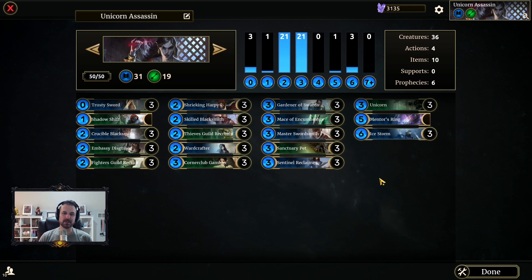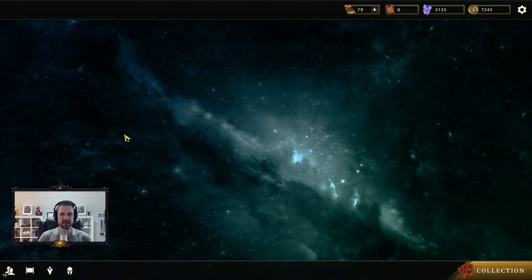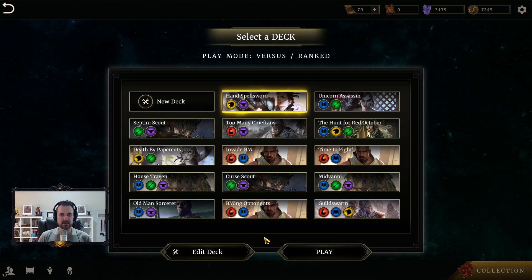Originally I also thought I might use Swift Strike or Telekinesis, but I'm having a hard time fitting them in because I need some defensive tools to survive to get there. I suppose theoretically I could cut the Ice Storms, but nonetheless there's a lot of card draw and item stuff and we're going to try to make this work. As always, deck code will be in the video description.